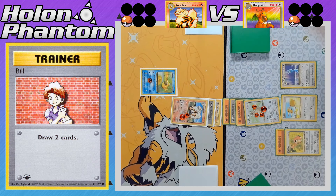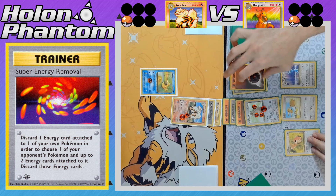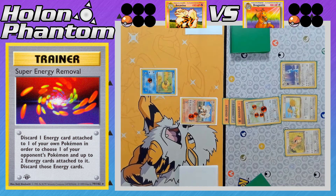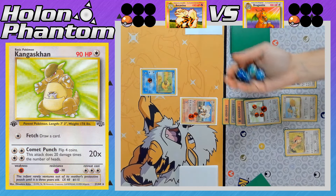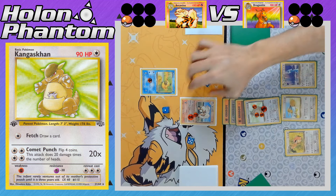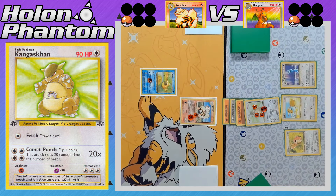Bill draws two cards. And there's a Super Energy Removal — discarding the energy off Lickitung to strip all energy from Arcanine, so Arcanine can no longer attack. Comet Punch is declared — they just need two Heads. And it's all Tails. Four Tails — Comet Punch does nothing. It's a good thing they had the Super Energy Removal; otherwise Arcanine would have taken the KO, but it cannot attack and just passes the turn.